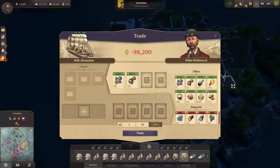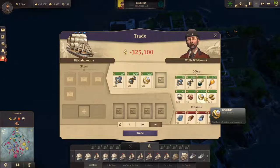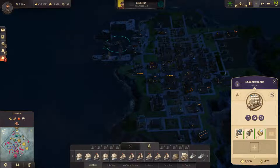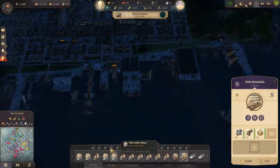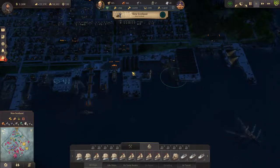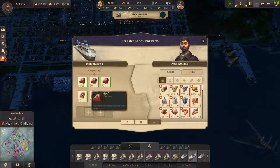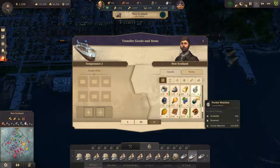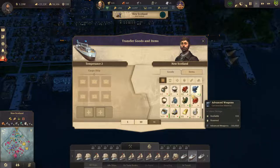It's 98,000 — 98,000 is fine. I'm going to buy a load of that as well, just to get us rolling. Trade. He should be happy with that trade — it was a good one. Get some of that dropped off. How are we looking for cigars? 831 — so maybe hold off on cigar transportation for the moment.